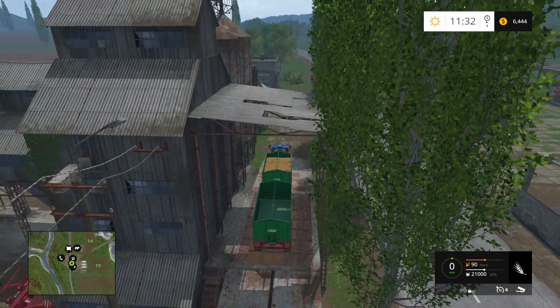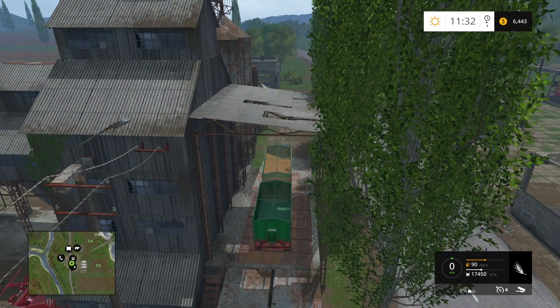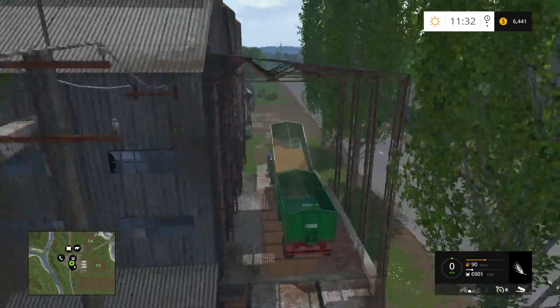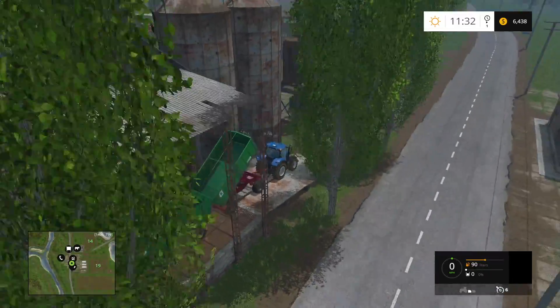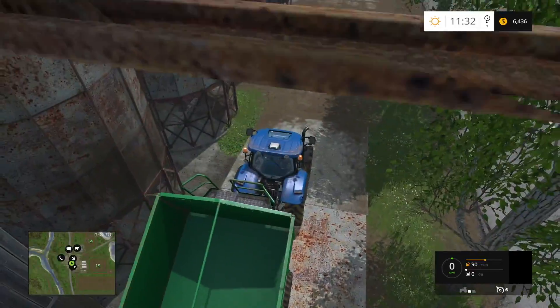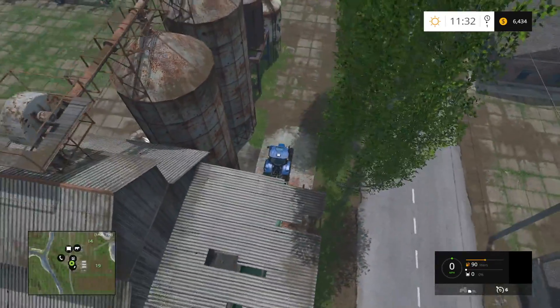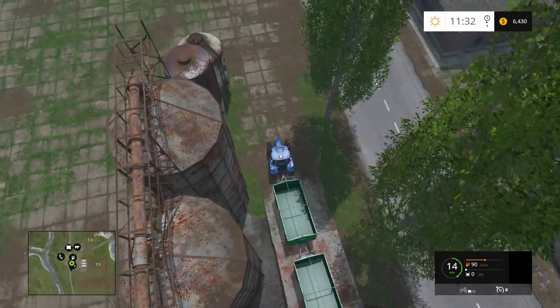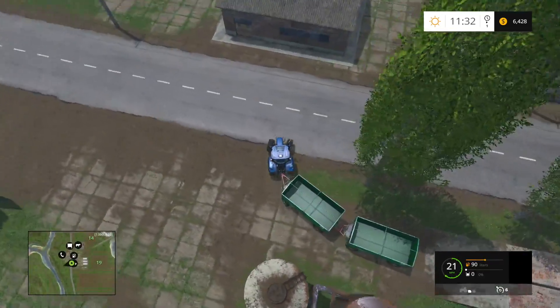I hate that camera zoom issue. When you get down behind it, it won't do it like that — right there, yeah, there it goes. I know it's trying to get through the roof, but I would rather see the roof than it jerk me back and forth. See that? It goes back and forth. I hate that — it gives me whiplash.